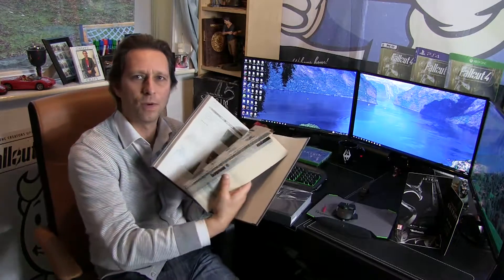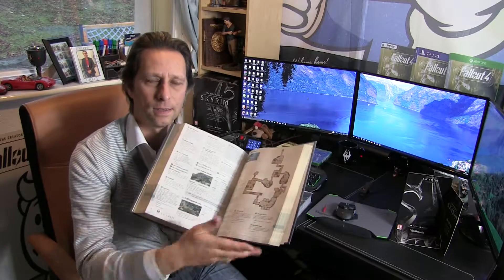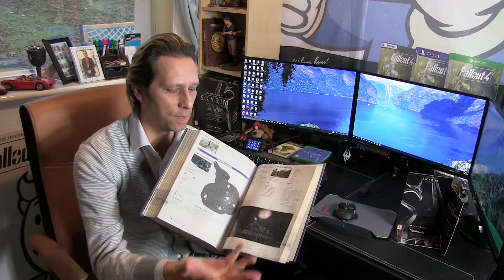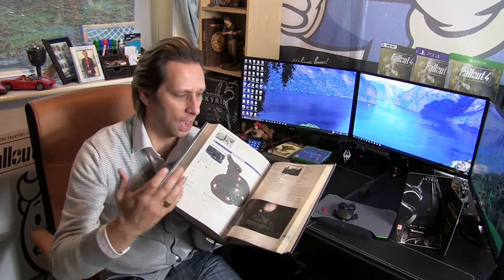This has got to be the biggest strategy guide that you can get. There's over 1,100 pages in here and it's huge, but it is an absolutely amazing tome. There's everything here that you would need for Skyrim — maps, the weapons that you would use, all the walkthroughs, the characters, everything possible is in here. I love strategy.